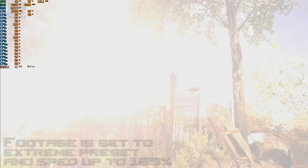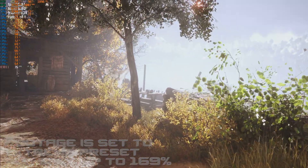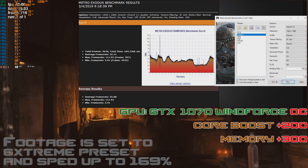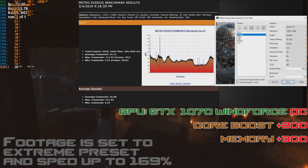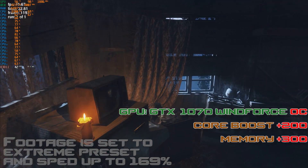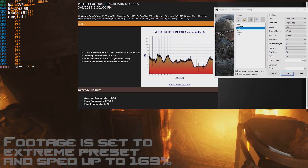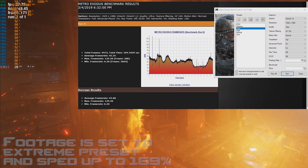Here in the background we have Metro Exodus Benchmark running under Extreme Preset, and you can see that the results are far from good. In this case the GPU is overclocked and Extreme Preset under these settings is a bit too much for the GPU. So let's see how it does on Ultra Preset. On Ultra Preset we get some improvement, but still it's not that great.